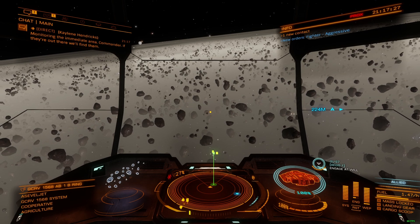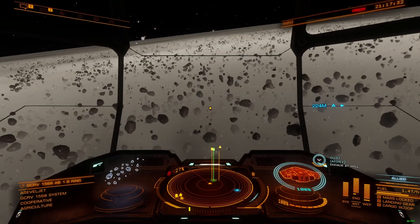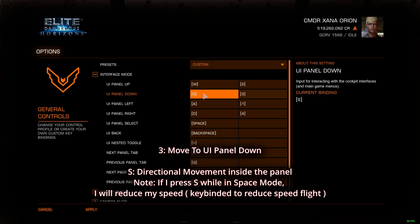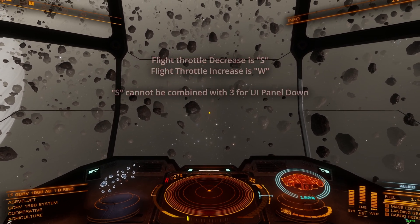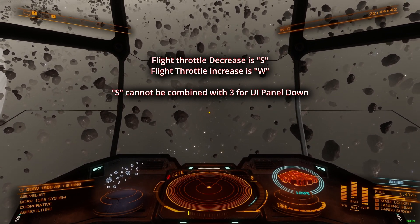So basically, in order for this to work, if you press your keybind to go here — for me it's number 3. Your keybind should be under General Controls, Interface, UI Panel down. I'm using number 3. It's not going to bring my panel down using S, because S is already used to move inside the panel. So if I press S from this UI, it's going to reduce my speed because I have a keybind for speed reduction already.